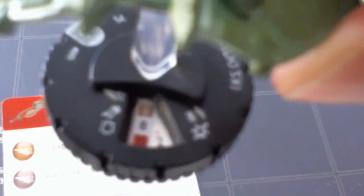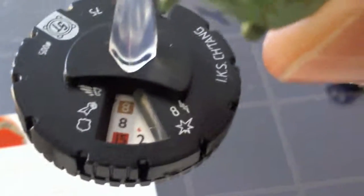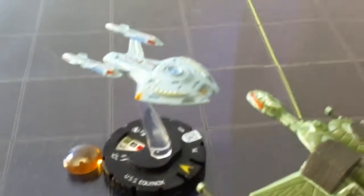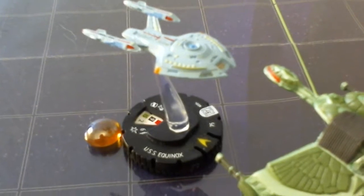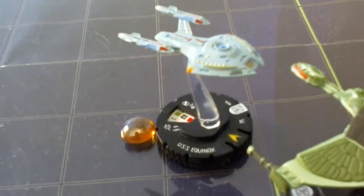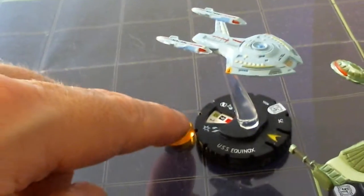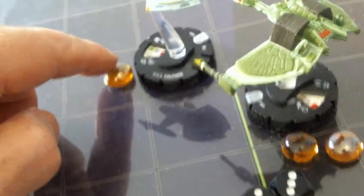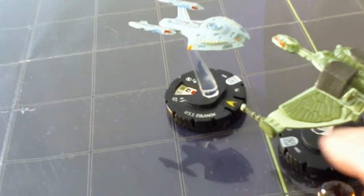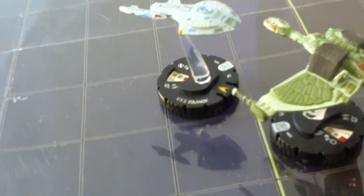The tables are really turned - the Chetan is now in worse shape than the Equinox, at damage level six. Back to the Equinox - he's not going to risk pushing damage because he should get the next action. He clears his tokens. The Chetan clears his action tokens. Back to the Equinox.